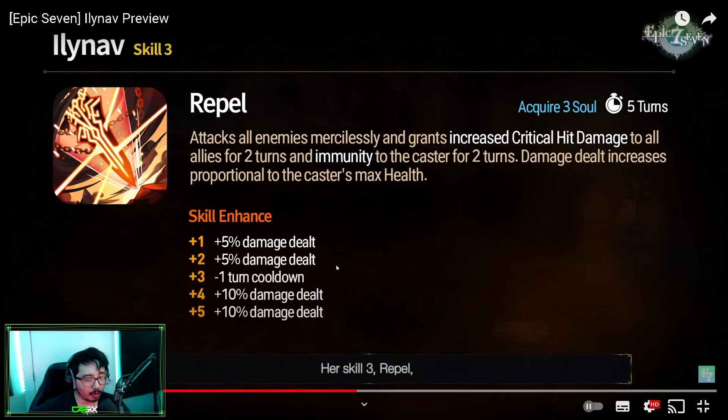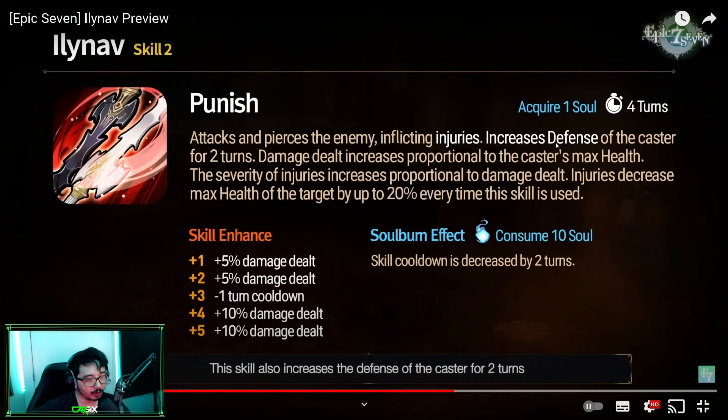Let's look at skill 3, Repel — one of the best animations you've ever seen. She looks so good. Her skill 2 gives AoE increased crit damage to her allies as well as two-turn immunity to herself. The increased crit damage is very unique — the only other unit in the game that provides team-wide increased crit damage is Green Wren, and hers is random. Flan can give a single target version. Self-immunity is also very good, and as we'll see in skill 2, she also has increased defense for herself.